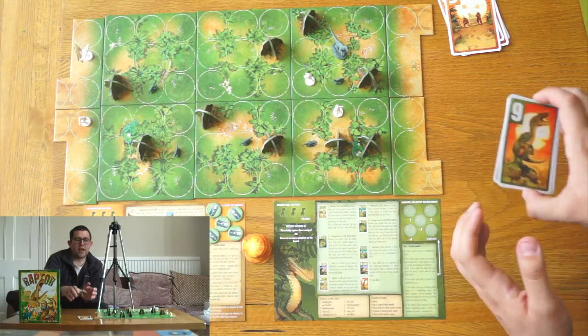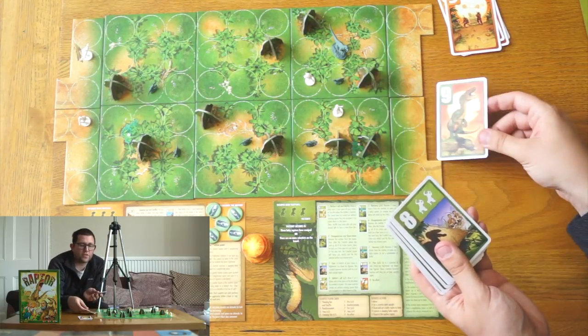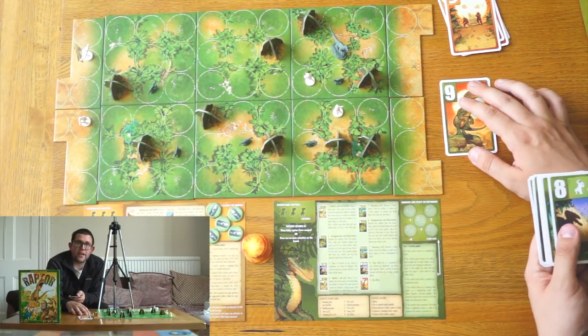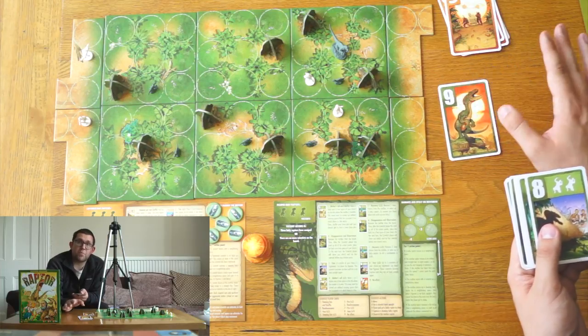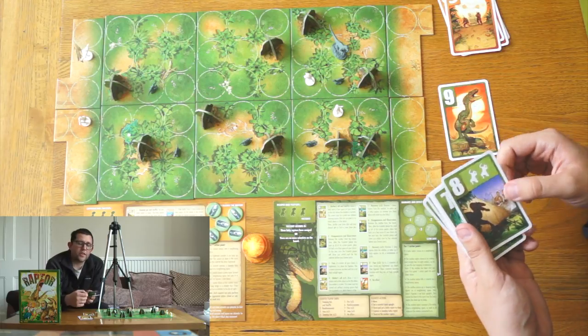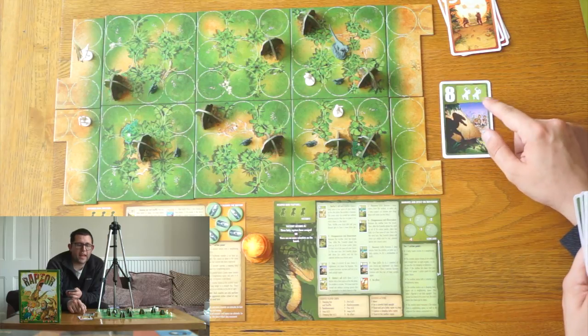Let's go through the special powers on the cards. Nine has no power because it is the highest number — whenever you play the nine, unless the other person plays the same number in which case both cards get cleared, you're going to get action points. Eight is fairly powerful — you can scare two scientists.